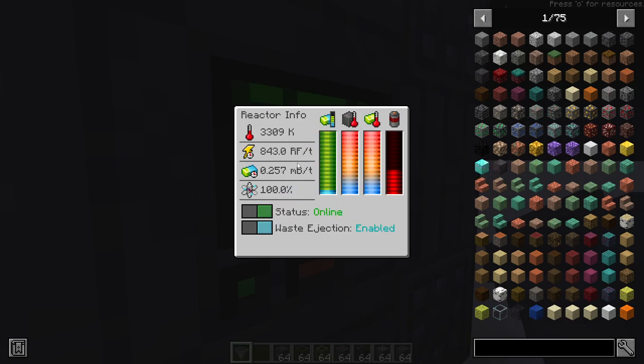For this little reactor, you can make almost 850 RF a tick, upwards to 900. It's way cheap just to build this, instead of using something like a Thermal Expansion dynamo or turbines from Mekanism, even though those are free or really cheap power sources.